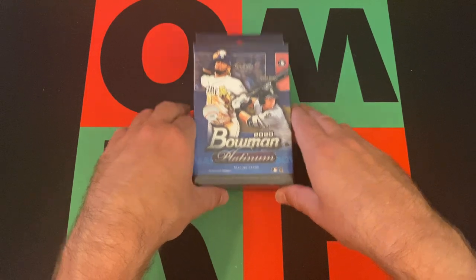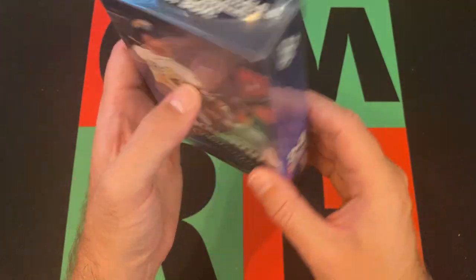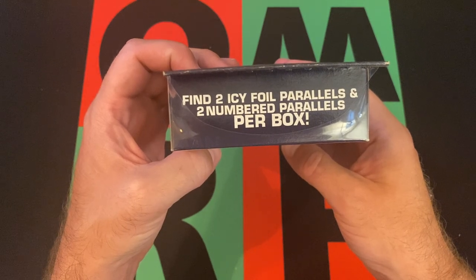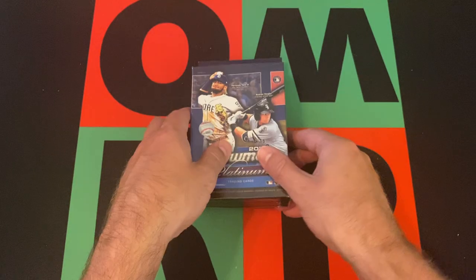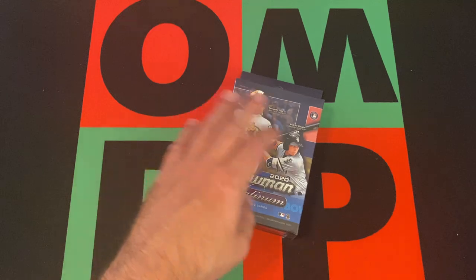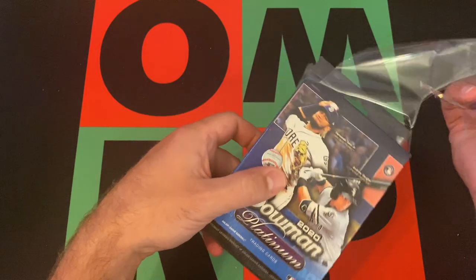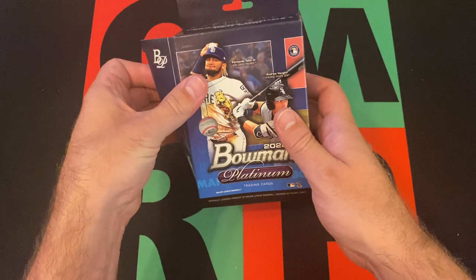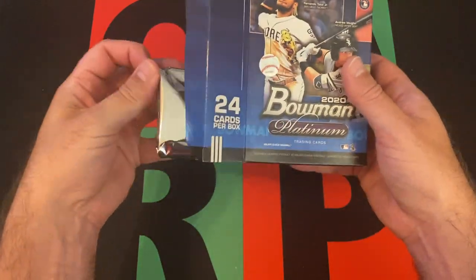All right, let's get into it. We're going to do this Bowman Platinum. There are 24 cards in this box. I think we get two icy parallels and two numbered parallels per box - so four parallels total. That's cool. So 2020, we're looking for Bichette, Yordan, Randy, and then the Prospects. I have no idea - I don't know if the Bowman Platinum Prospect cards are really worth all too much because they're never their first. But let's see what we can find.